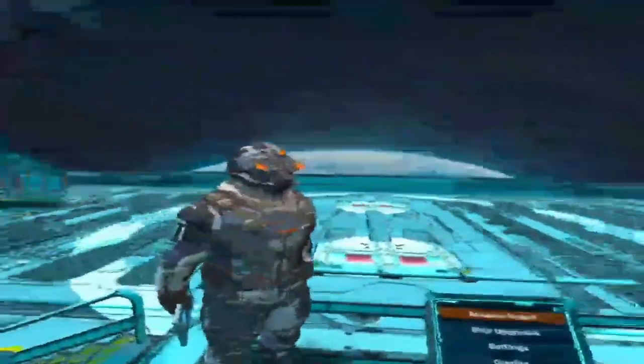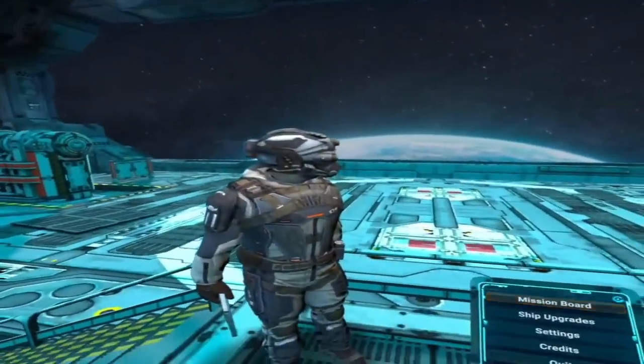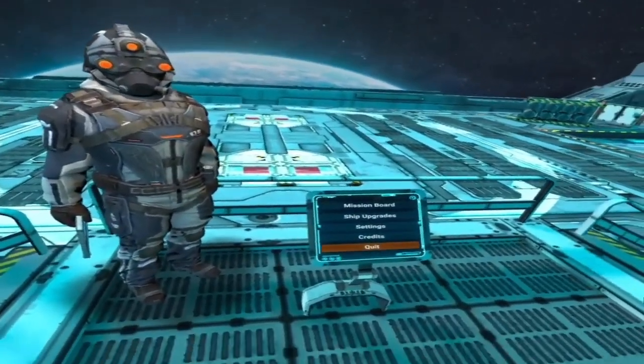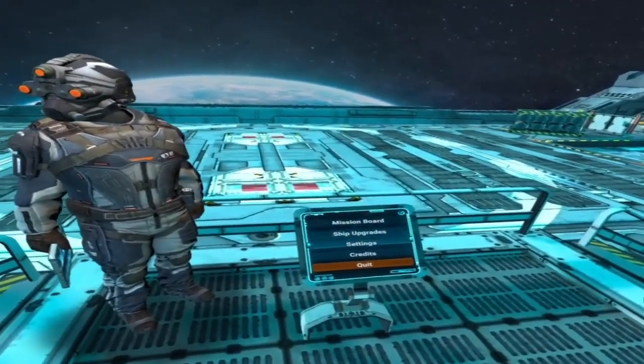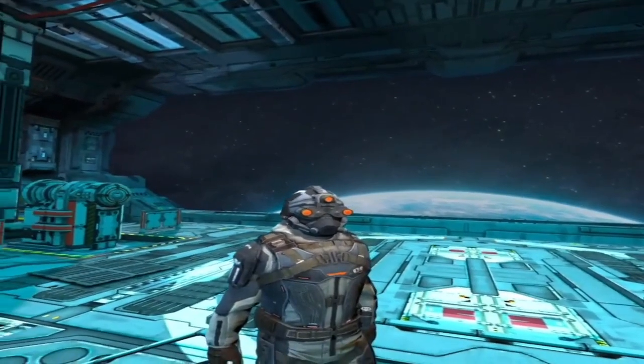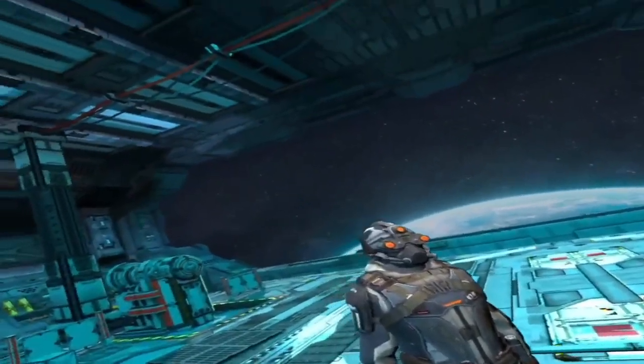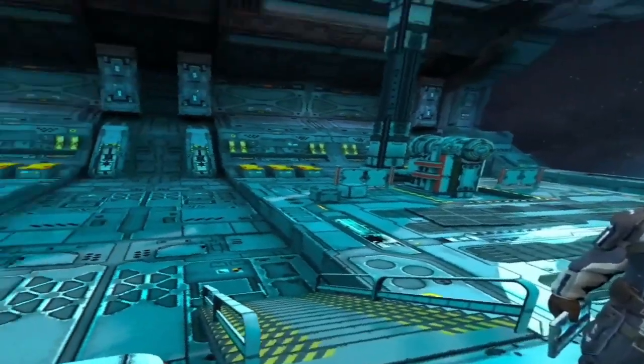I'm Operator Sultana, I serve as a flight officer for the United Trade Consortium Security Division. While you're here you'll be working under my supervision. As I'm sure you realize, given the length of our trip up to Perseus, we are far from civilization. Resources to secure this sector are hard to come by, and we have a lot of work to do.